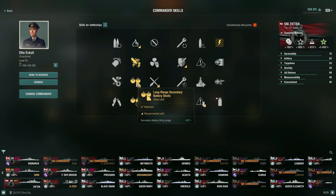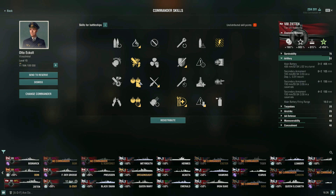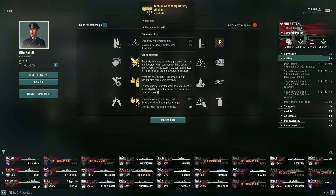Next I would recommend picking up the long range secondary battery shells, which is what helps extend that range — max we can get out to 11.5 kilometers. Then for the 10-point skill, go ahead and go for the secondaries first. This has the permanent effect of secondary battery load time negative 10%, dispersion negative 10%, and then when activated over 45 seconds you reach maximum efficiency of dispersion negative 50%. Combined with the permanent effect when activated, you're getting negative 60% dispersion — even tighter groupings on your shells. This is how I'd recommend you go for your 10-point skill.